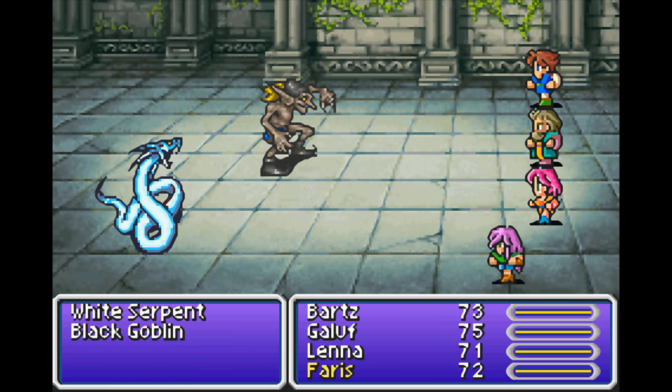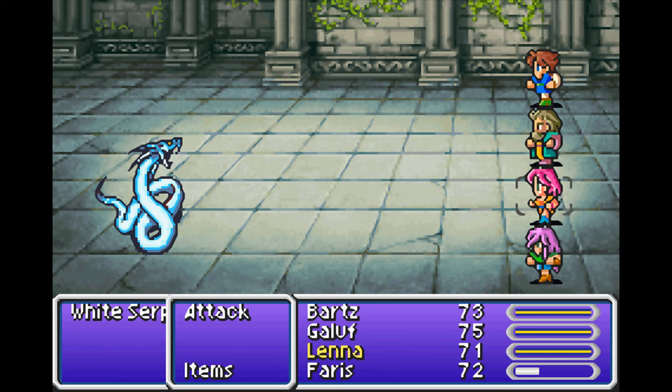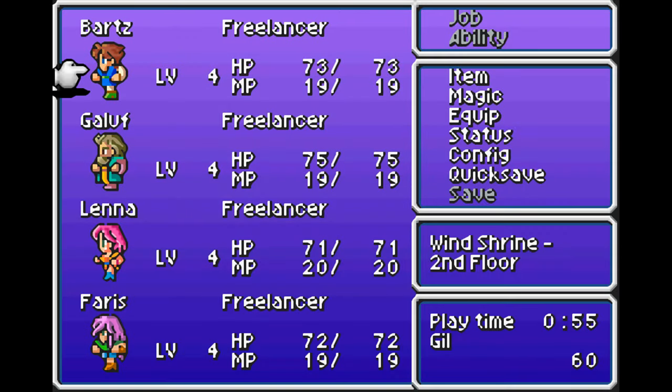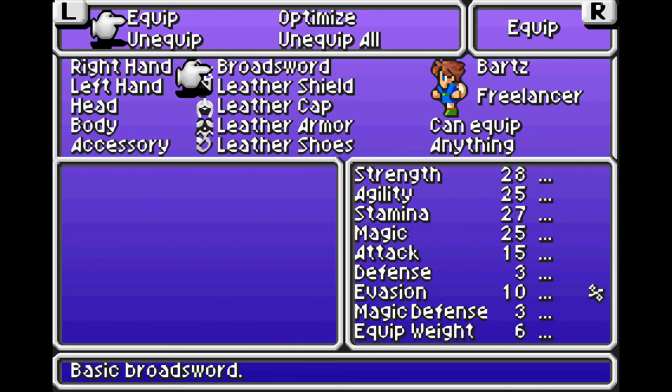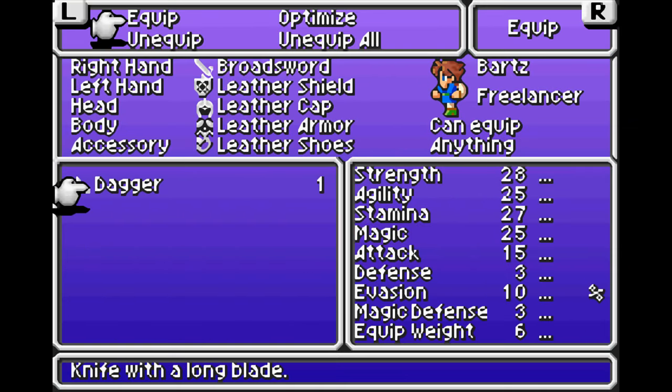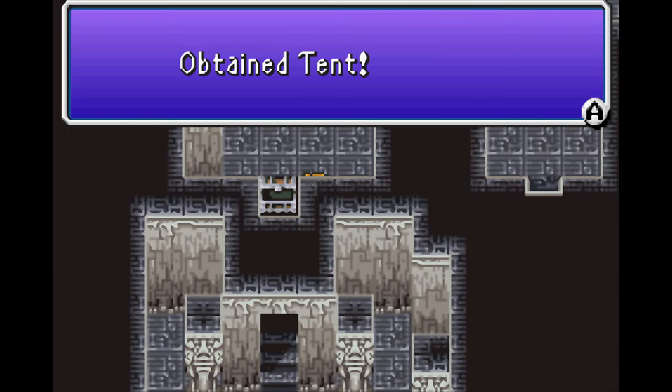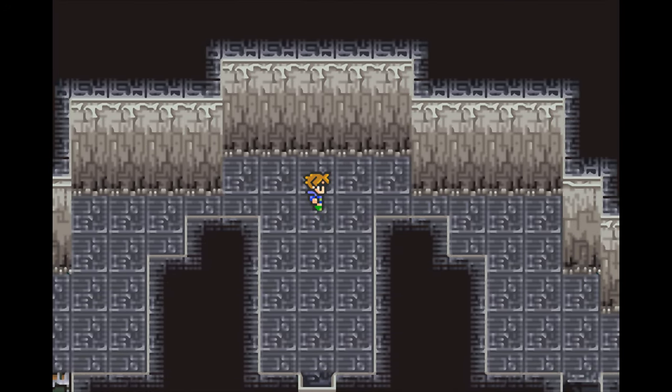With slightly more difficult enemies — we have black goblins as opposed to normal goblins. One thing I was going to mention: unlike Final Fantasy 3 where you could by default equip two weapons, one for each hand, in this game you cannot do that without a special skill that maybe ninjas know. So for now we're just going to have to use single weapons and a shield, or eventually two-hand a single weapon.